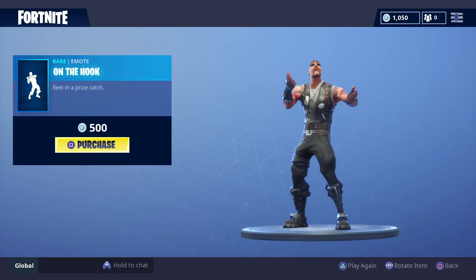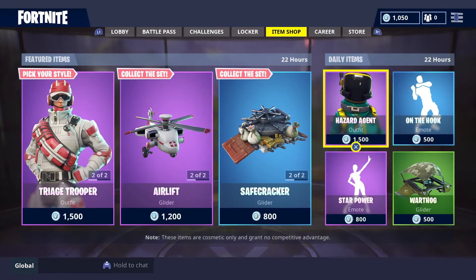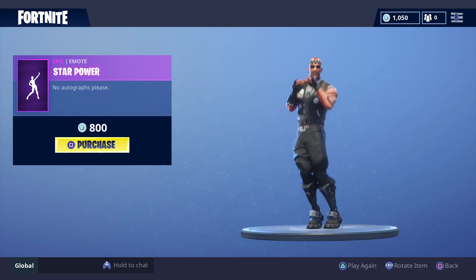On the Hook — $1500 V-Bucks. Star Power — $800 V-Bucks.